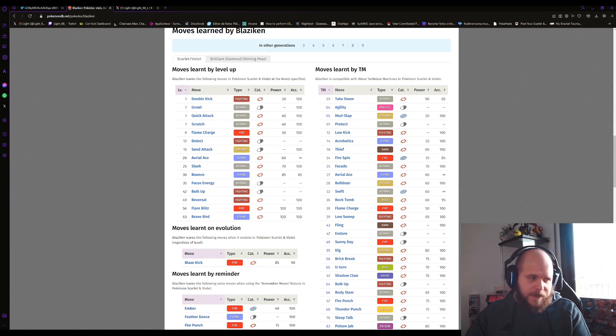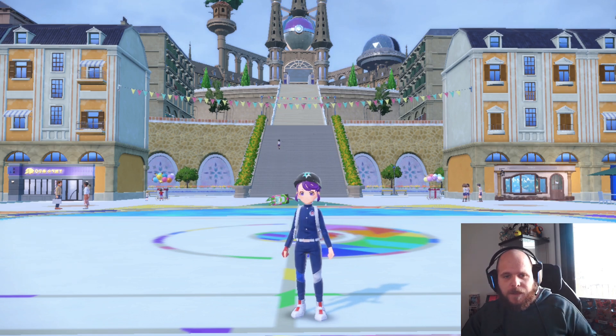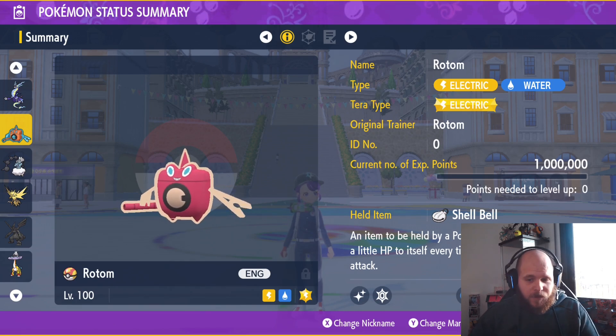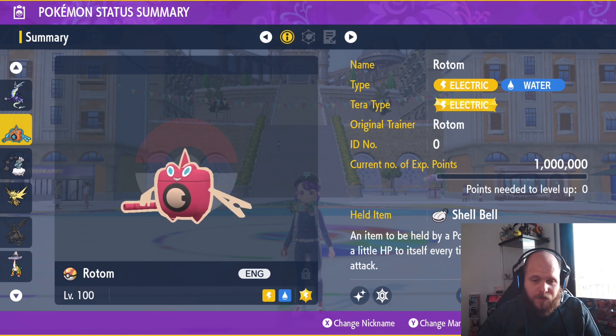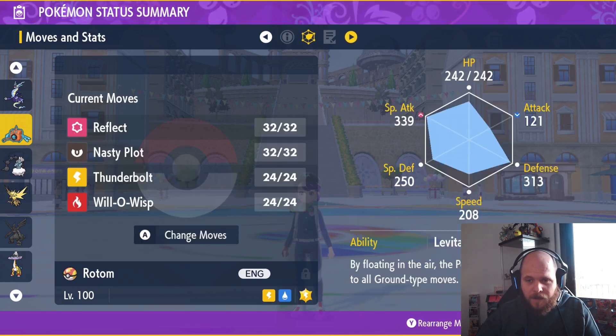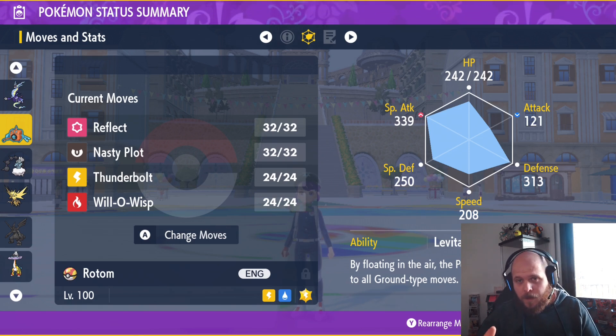The Pokemon we're going to use — you can get them in my Discord channel, which I'll show you later. We're using them to defeat the 7-star Tera Raid battle. I really like Rotom: it resists Fire moves, resists Flying moves, and has immunity to Ground because of Levitate. So Rotom is a very good scenario to bring. Depending on whether Blaziken is more physical or special, we'll adjust our approach with Reflect and Will-O-Wisp.